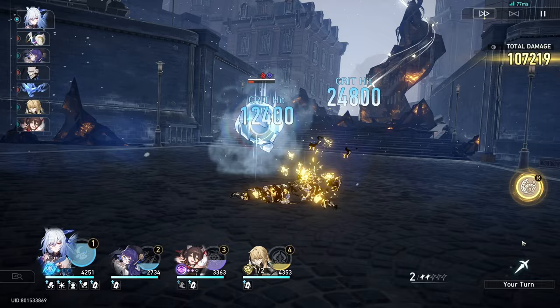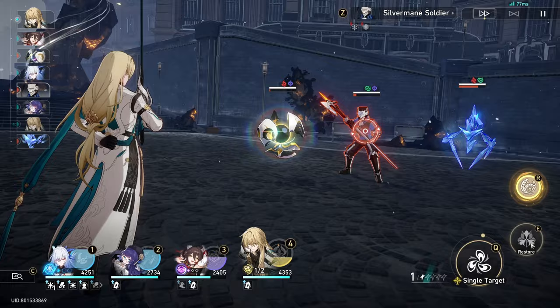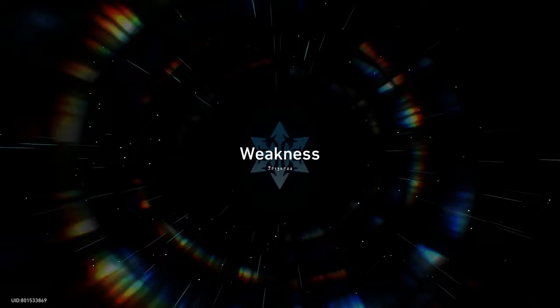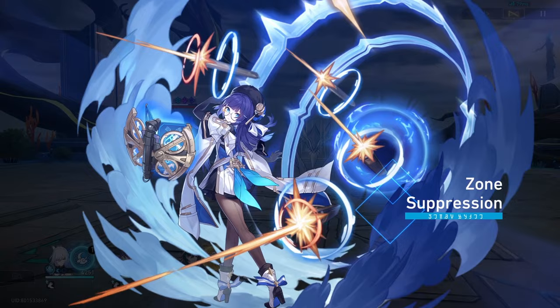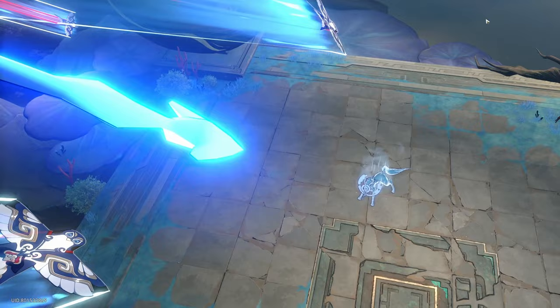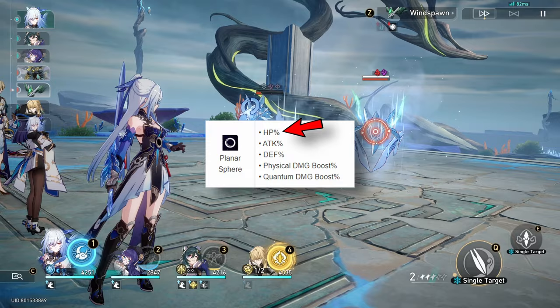The second question is: does she require high HP members running alongside her all the time? I would say it's more important to build a team that is synergized with her so she has decent buffing with everything she needs in terms of attack increase. Most sustain characters you run alongside Jing Liu would have around 4k plus HP most of the time, so that should be pretty good. And support characters who aren't dealing too much damage can actually build with HP percentage, which we'll discuss more in the team comp section.